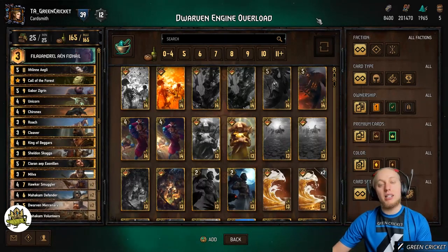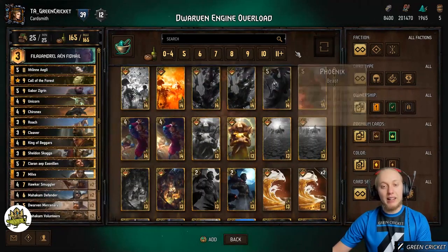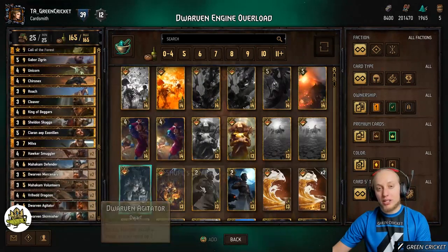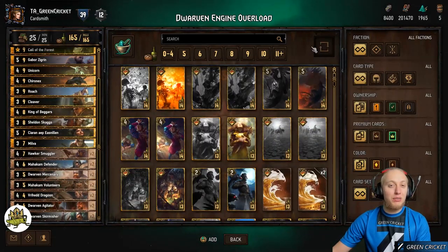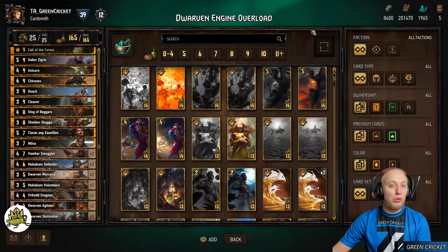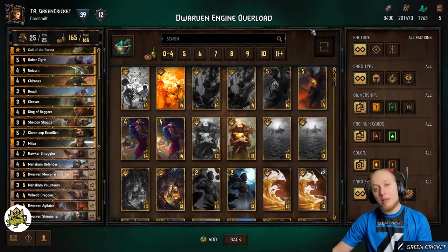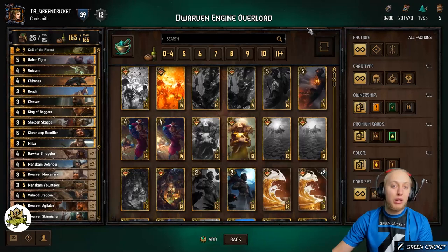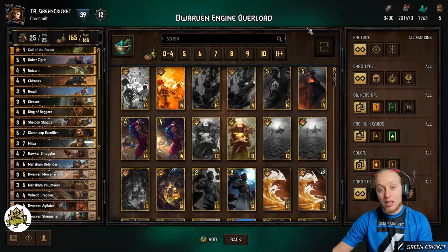Mulligan-wise, keep engine cards like Hawker Smuggler, Defenders, and Gabor. In round 1 you'd also like to have Itheline and Dwarven Agitators to buff your cards. Just get rid of Roach and maybe another Volunteer, but don't go deep into mulligans — the most important thing is having the right cards in round 3. If you end up in round 3 without engines, that's bad. Save mulligans so in round 3 you can get the engine cards you need for the steamroll.